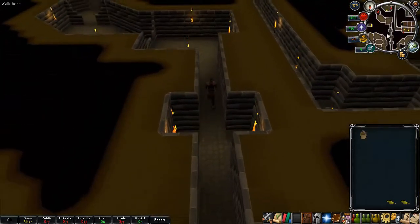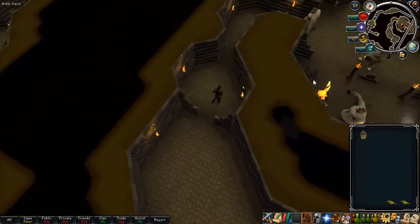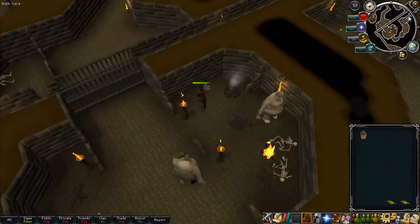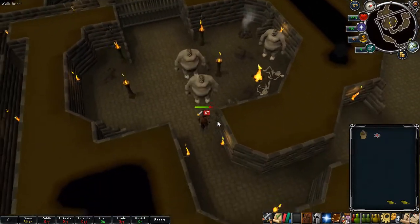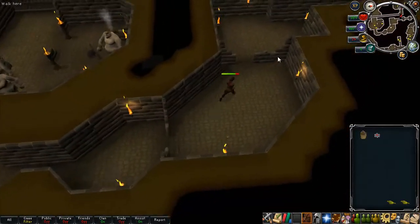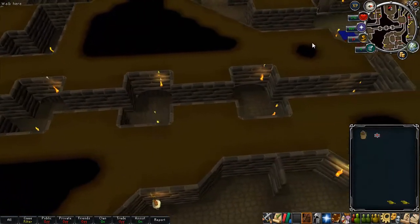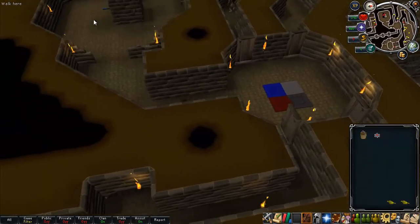Next up, head into the southeast door. This area will contain the level 53 ogres, but it's not a big problem — just quickly run in, grab the red cog, and get out of there. If you are a low level I do suggest bringing food, because these can hurt you. Once you do this, head back up the ladder towards the ground floor and use the red cog on the red spindle.